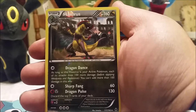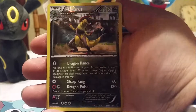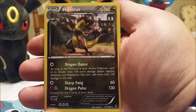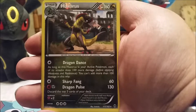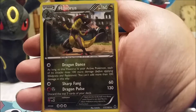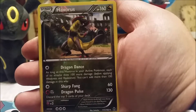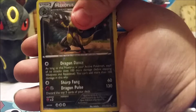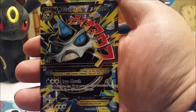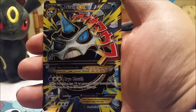Oh snap — we need the Pansage to complete the set. The reverse is a Haxorus rare — it's a reverse holographic rare with three attacks! Not many Pokemon cards have three attacks. Nothing does 130 damage — finding that steel move is insane. The only other card I know with three attacks was Zygarde from the legendary collection. How often do you see three attacks on a card?